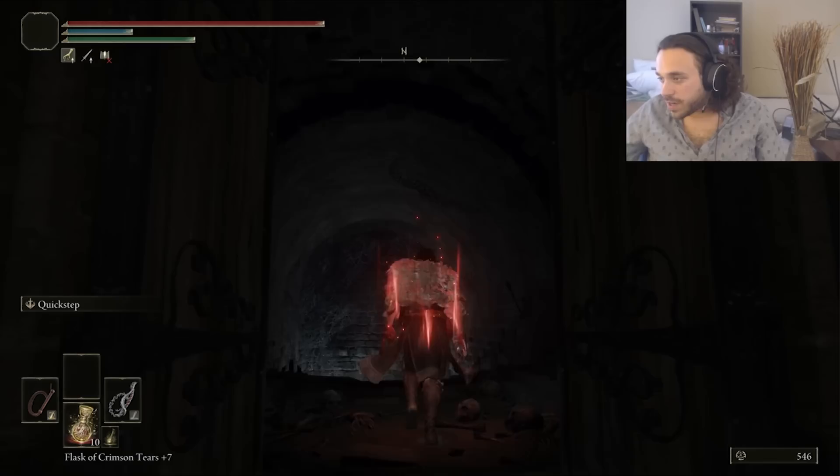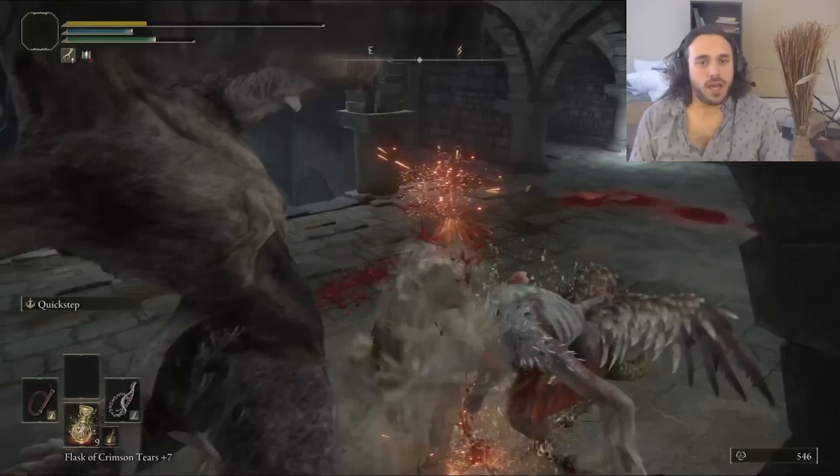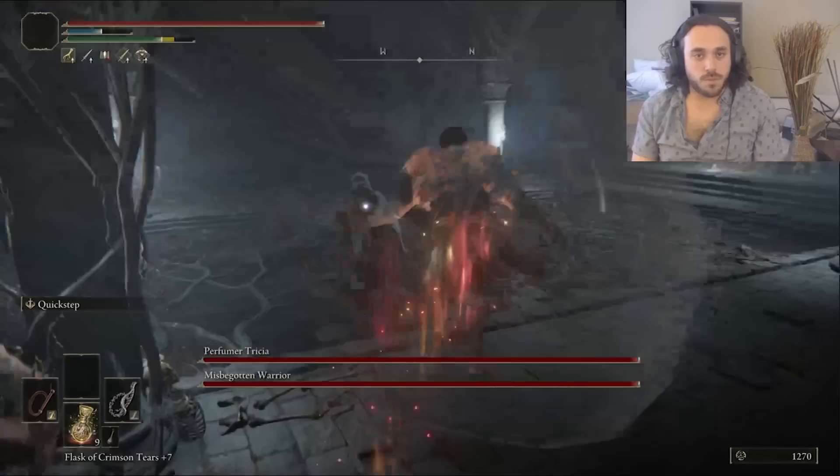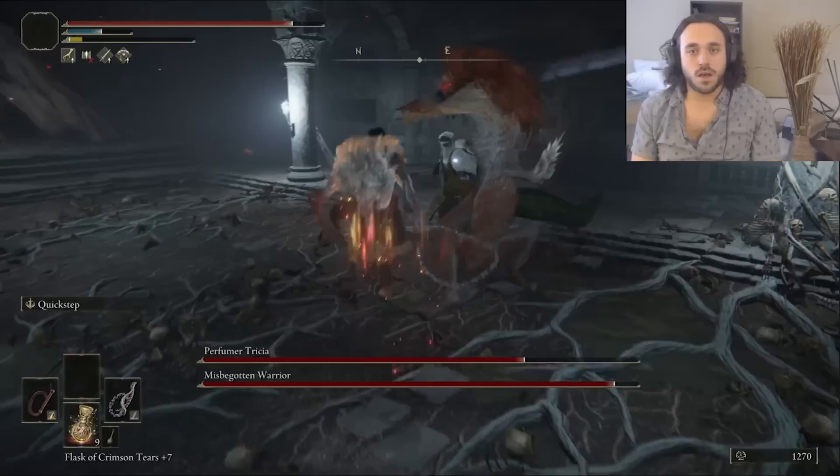She's under the Unsightly Catacombs, which are full of gargoyles who squish us pretty quickly. I found the lever and opened up the boss door to take on Perfumer Tricia and the Misbegotten Warrior. Trevor has killed plenty of werewolves before, but it's best to take out the perfumer magician who keeps buffing first. She has like no health, but he just won't let me get those hits in. Eventually we're able to wear her down and focus on that werewolf.